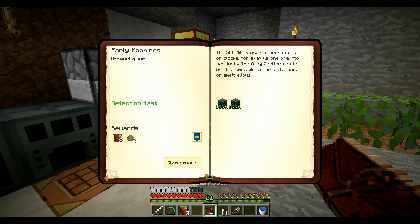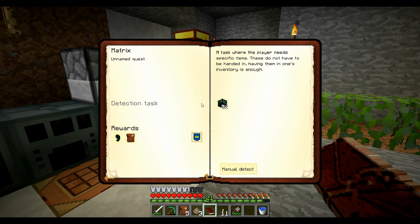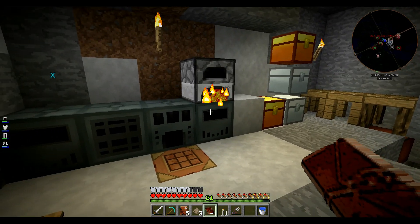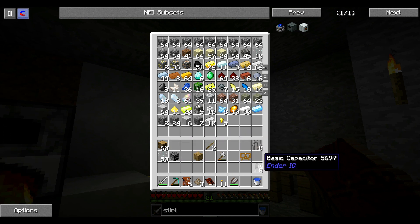On va laisser finir de cuire. Stirling — on va mettre un Stirling ici, un Stirling là. Le SAG Mill et l'Alloy Smelter. J'espère que ça a validé les quêtes — super. SAG Mill, Alloy Smelter, c'est parti. Ensuite, il va me demander une Painting Machine. On a déjà validé les quêtes. On va ranger un peu le barda. Pour l'instant, j'ai plus besoin de tout ça. On va faire un peu de place.